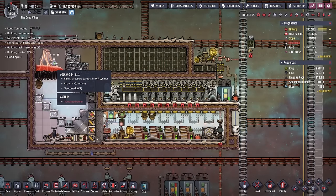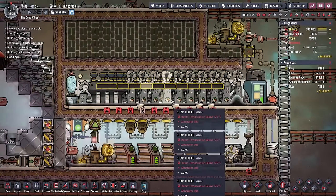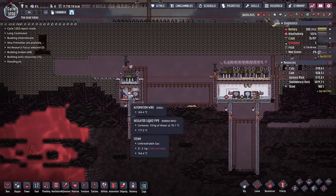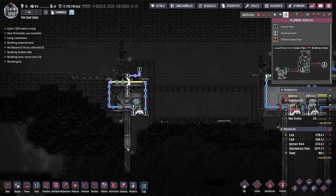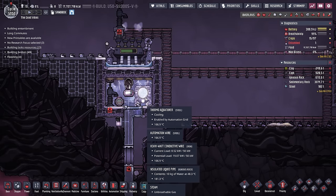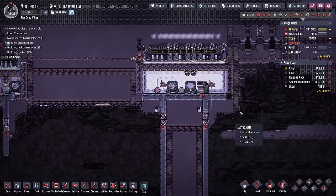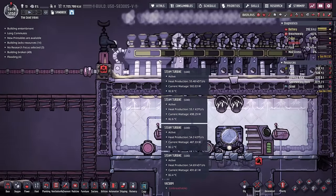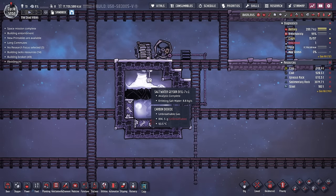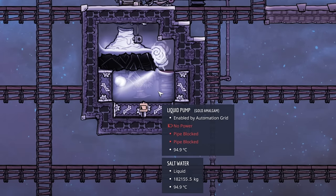On the power front, we have a volcano spewing out magma, which is transferring heat into this room with a couple of stacked steam turbines. We also have a couple of instances of geothermal power. This little geothermal spike is providing some decent wattage and using its own thermal aqua tuner. They decided to duplicate it over here with once again a bunch of steam turbines. On the exploit front, the saltwater geyser has been going off for quite some time because there is 182,000 kilos in each tile. I don't think water is going to be an issue.